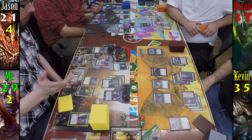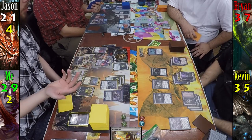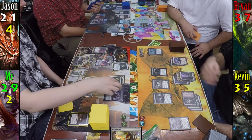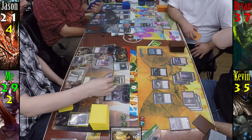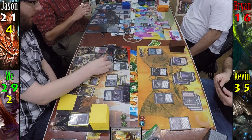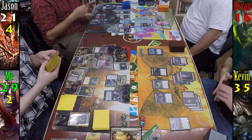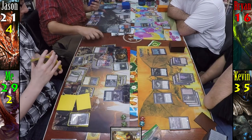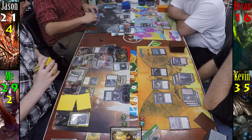And yes, we remembered that Lashwrithe only counts my Swamps. For Jason's turn, on his upkeep, he lets Mystic Remora go to the graveyard by not paying for its cumulative upkeep.